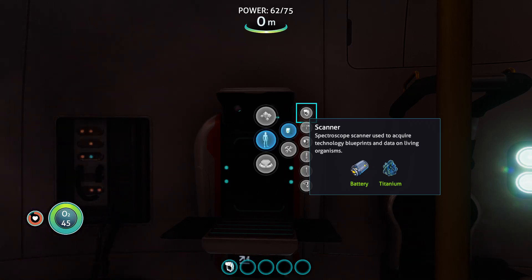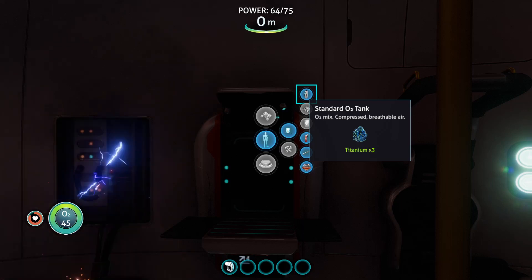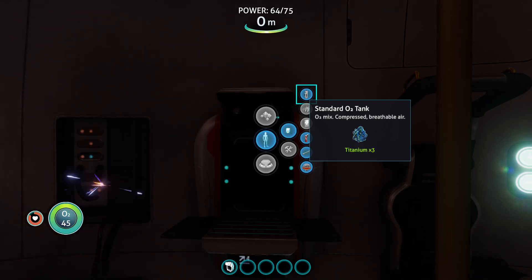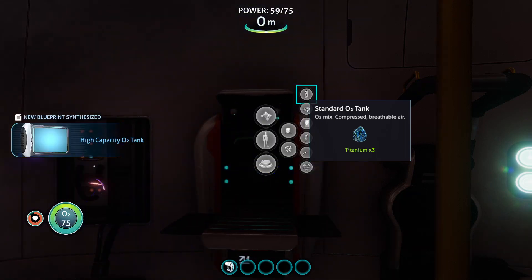It looks like I have enough materials to make the standard O2 tank - three titanium - so I've got one ready. I'm going to find more titanium to make a second one, because I can actually switch tanks out if I'm running out of air on the first one. With a new update for this game that brings things from Below Zero, the sequel, I'll actually be able to pause the game in my PDA menu, so if I'm close to running out of air I can switch the tank without drowning in the process.